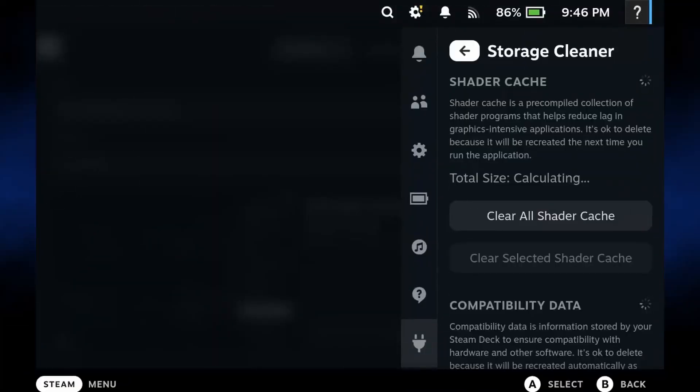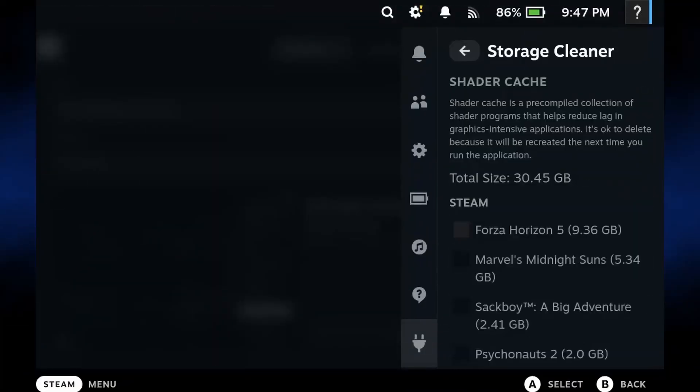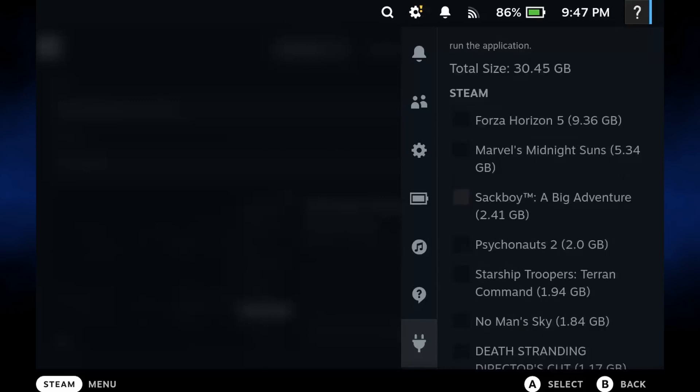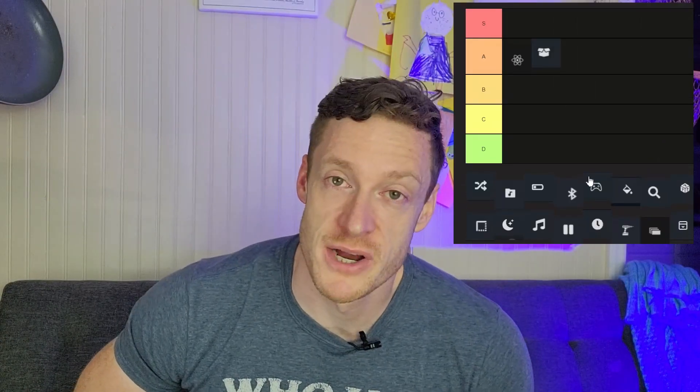Not as sexy as ProtonDB, but still very important — the Storage Cleaner plugin. The Steam Deck involves a constant pursuit to make games perform better, always downloading shader packs. These shader packs can take quite a toll on storage space, especially with the 64 gig model. The Storage Cleaner plugin lets you selectively remove shader packs for games you might not be using every day and free up some space. Just keep in mind, when you do want to play, you might want to download the shader packs again, because your game might run like a snail through cement. A solid A rating for this plugin.